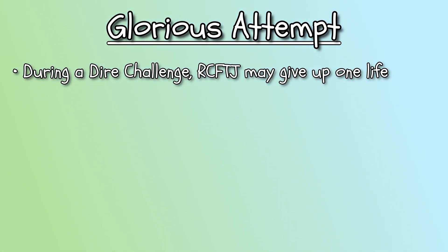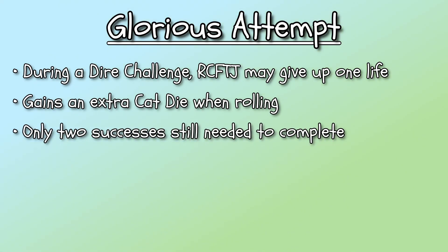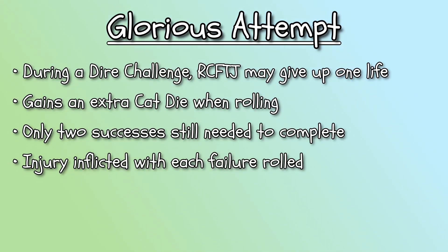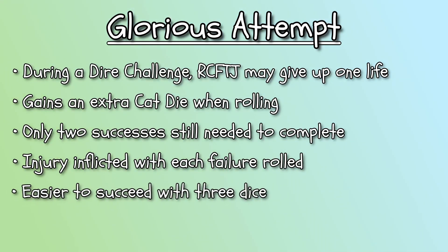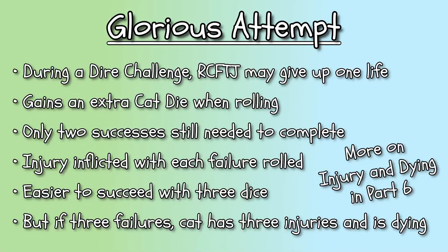Glorious Attempt: during a dire challenge, the right cat for the job may choose to give up one of their nine lives to gain an extra cat die to roll. This is called a glorious attempt. Only two successes are still needed to complete the dire challenge; however, an injury is also inflicted for each failure rolled. So while it's easier to get two successes with three dice, if three failures are rolled, the cat sustains three injuries and is dying.